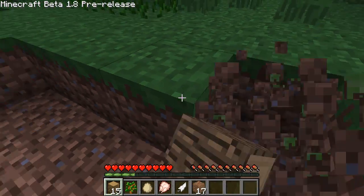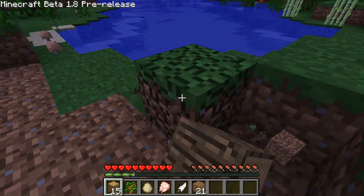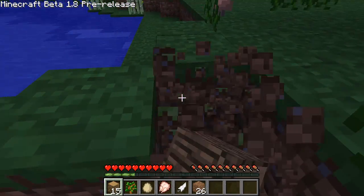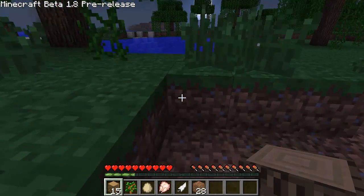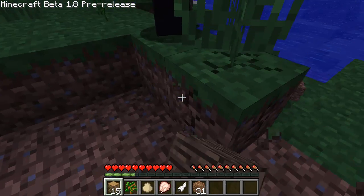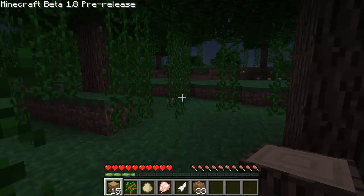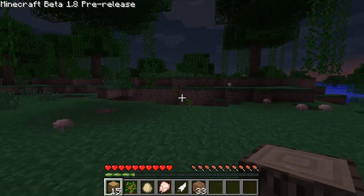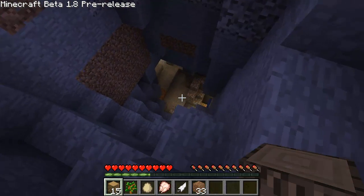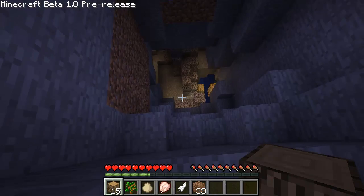Alright, nighttime is coming. How much wood do you got? I have 15 pieces so we're good, plenty. We got 10 pieces of beef so we're going to make it. We can descend down into the cave and create a little safe room. With this new brightness setting we don't really need coal.